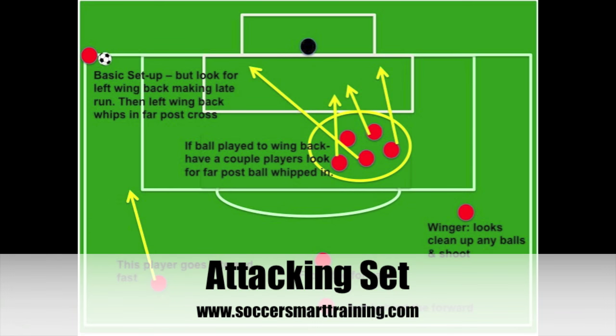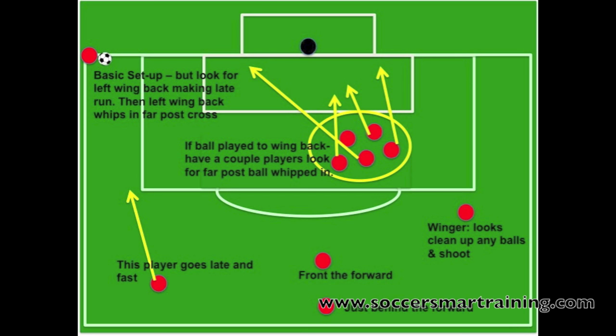This is our attacking set — a very simple set. You have five players in the box inside that yellow circle looking to crash into the box. Each person will crash a separate zone: one person near post, three people going far post. The outside wing back is going to come in late and fast to receive the ball on the edge of the box, so he can whip it far post on an in-swinger.